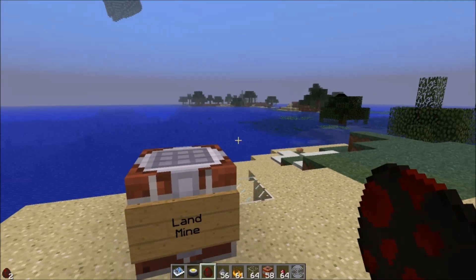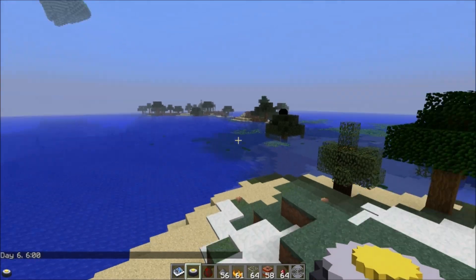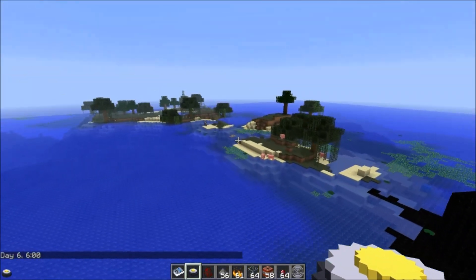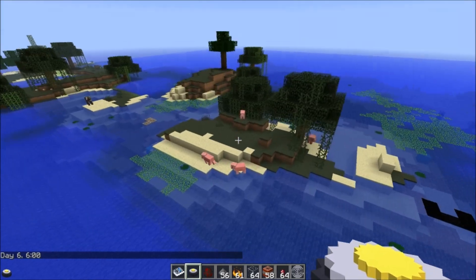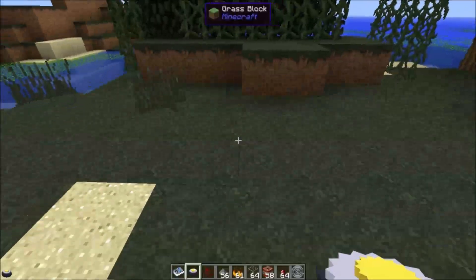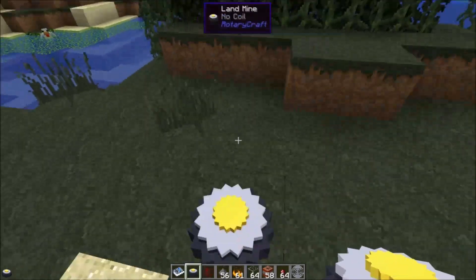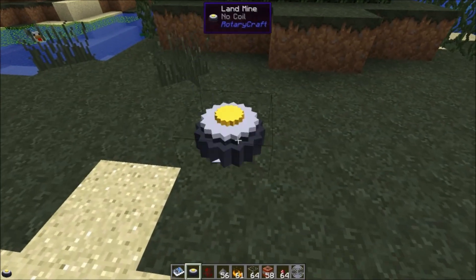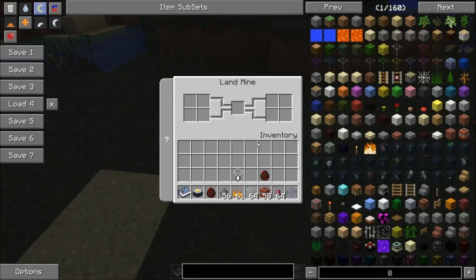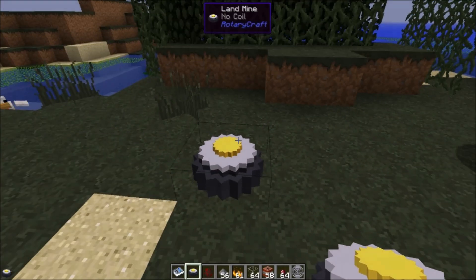It's not that cheap but these landmines are not slouches. The way the landmine works is if I place it down it doesn't do anything — it's just a hunk of metal. You have to power it with a wind spring. Any amount of power will do, but the lower the power gets, the greater the chance that this thing will just go off.